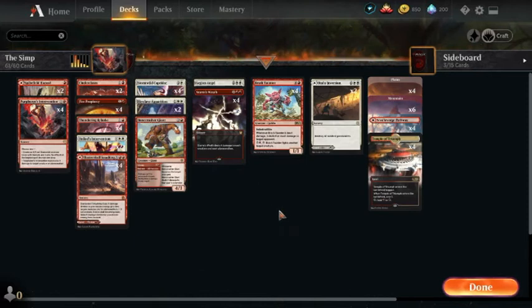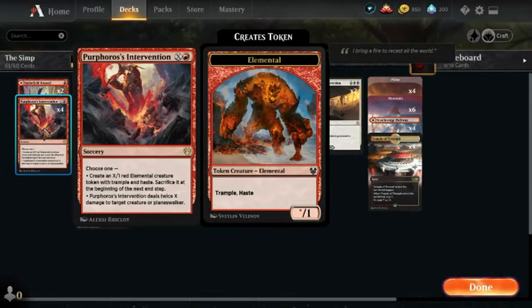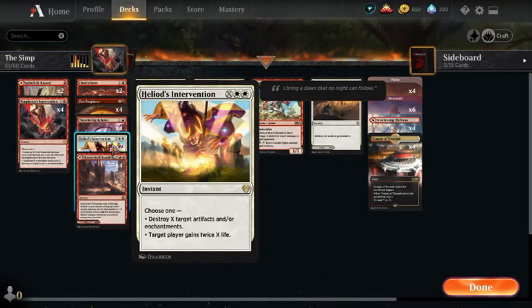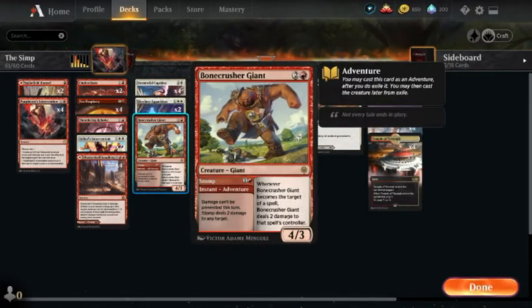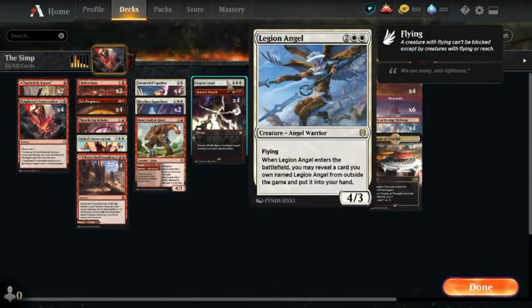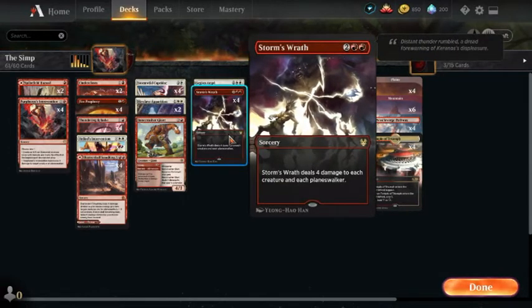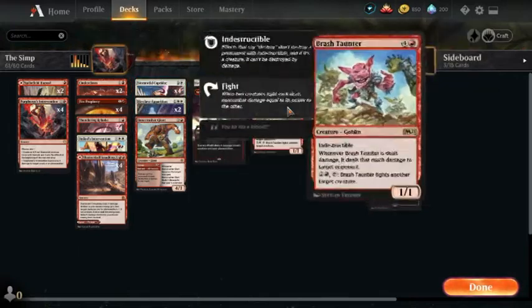It's a pretty fun deck and it actually works pretty well. We have a lot of burn spells — it's almost like mono-red control. We have two Spike Field Hazards, four Purphoros's Interventions, two Cinder Clasms, four Fire Prophecies, four Thundering Rebukes, two Heliod's Interventions, four Shatterskull Smashings, four Stormwild Capradors, two Skyclave Apparitions, four Bonecrusher Giants, one Legion Angel in the main board, and three in the sideboard as our alternate win condition. And four Storm's Wraths, which are really good with a Stormwild Caprador or Brash Taunter — we have four of those.